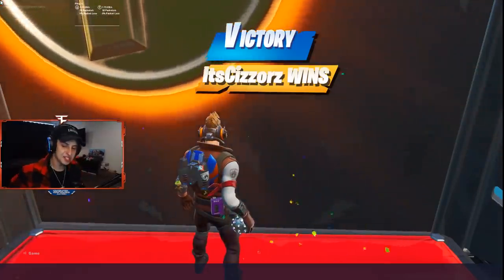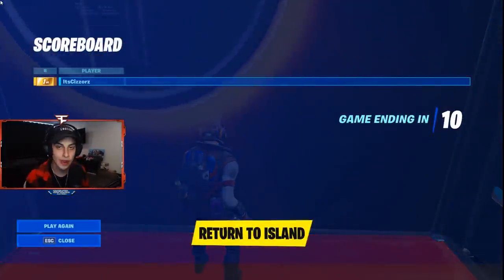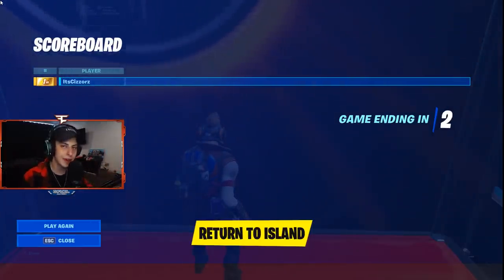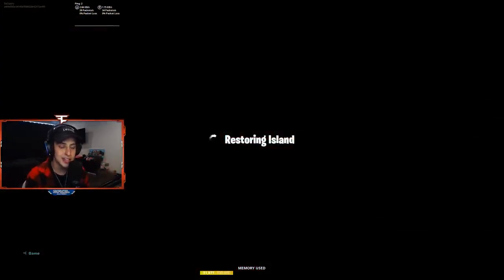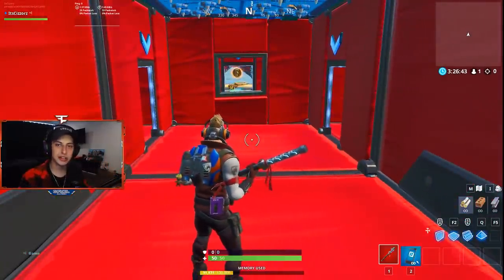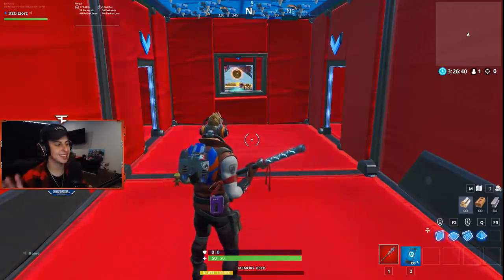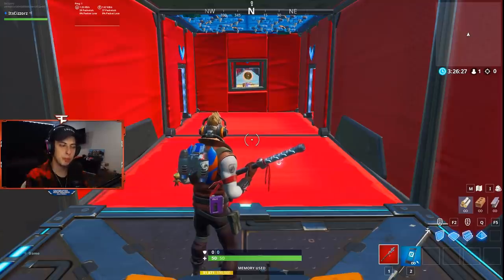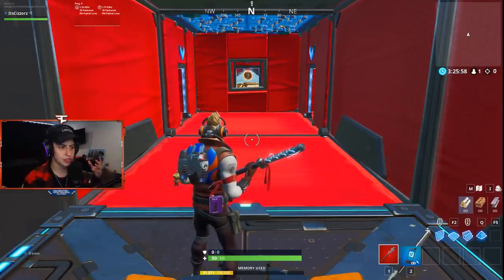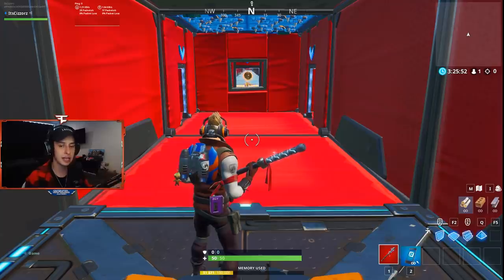So there you have it, folks — that's Scissors Time Trials. This is the qualifier for the Creative World Cup where there's $3 million in prize pool money. It's amazing that literally anybody's able to enter. Even if you're not going for world records, you're still able to compete and have fun and challenge your friends to see who's the best. All the rules are pretty straightforward — get through the map as fast as possible. There are 24 total targets, and you subtract a second for every target that you hit.